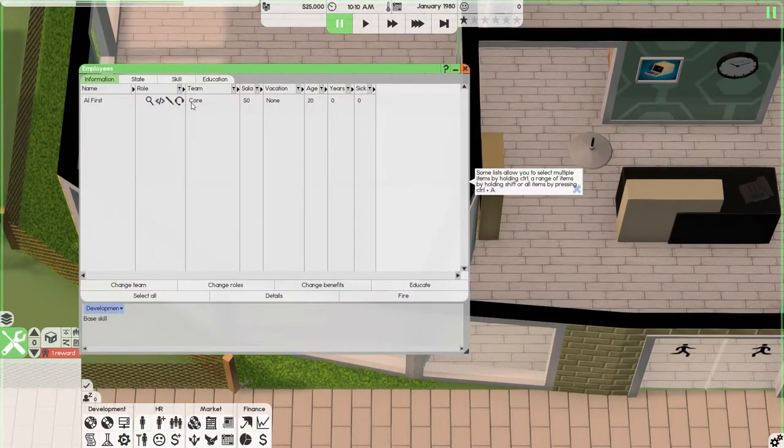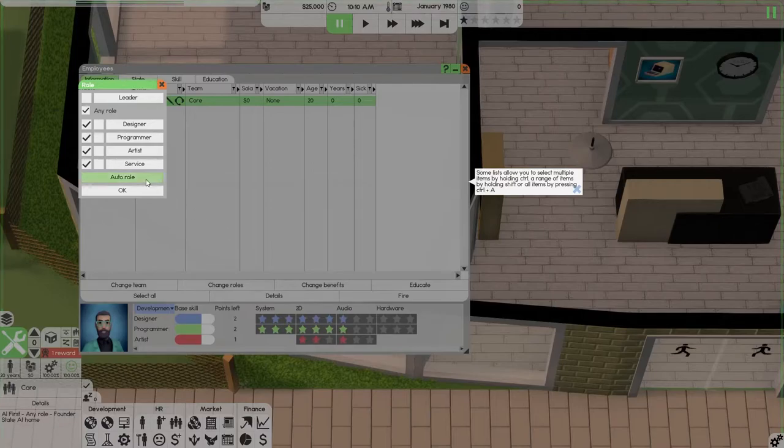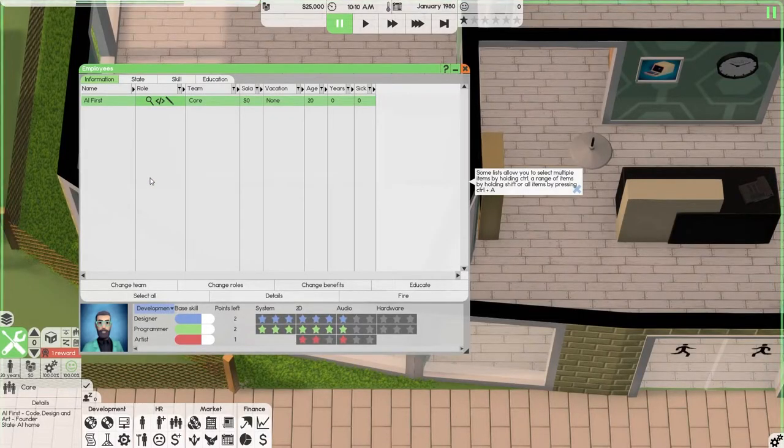Manage your employees — let's go in here. Select employee roles. Auto-roll — every employee, the minute you hire them, auto-roll them. Very important. You don't want them working on stuff that they have no skills or specializations in, and that's what will happen if you don't auto-roll them. Let's review him: he's got above-average design, programming, art skills. He's got two points left in design, two points left in programming, one point left in art. My suggestion for art is to have two of each, but three of each would suffice. Hardware is not important early game — that's for later.